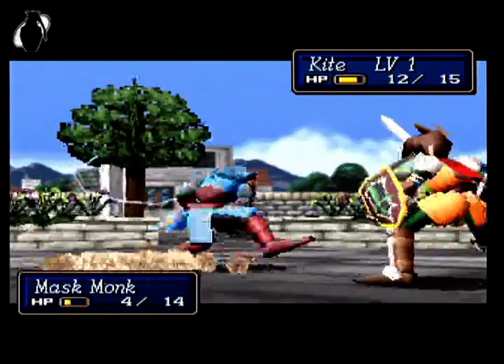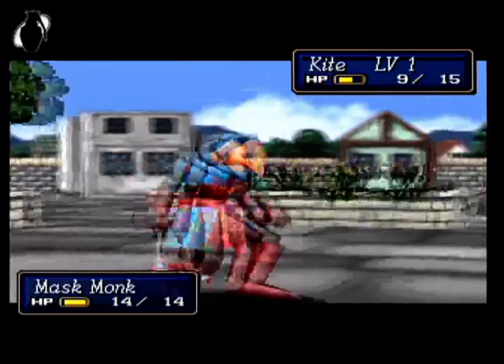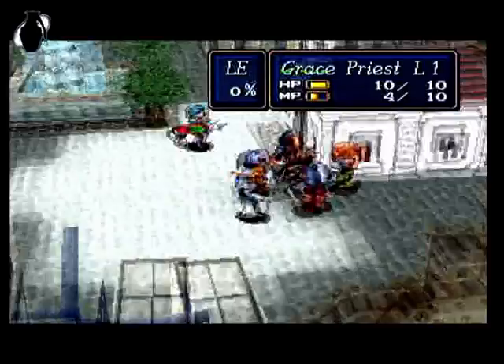They're down to 3, which is absolutely fine by me, and they're being weakened by our main damage classes. What we're going to do is knock them out with our weaker characters, which is Kite, and we're actually going to use Grace a little bit later on just to do a little bit of damage, because as I mentioned earlier, you do get an awful lot of experience from finishing blows. So it's well worth it.